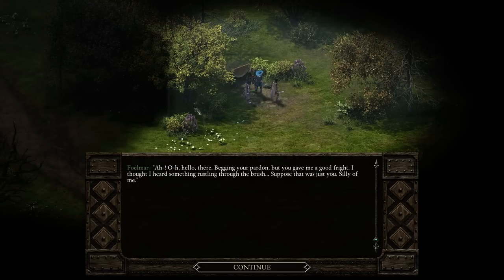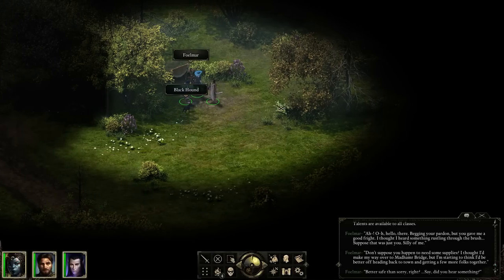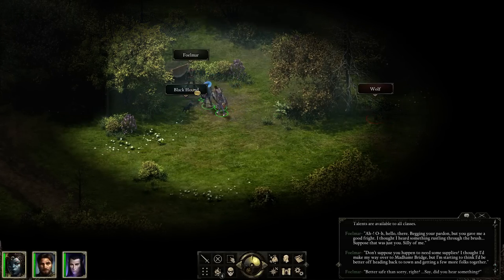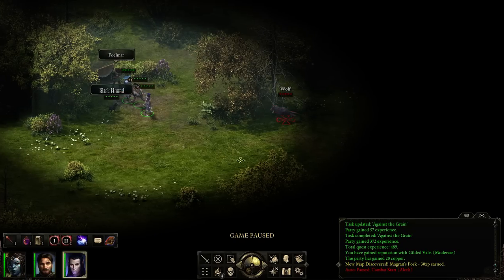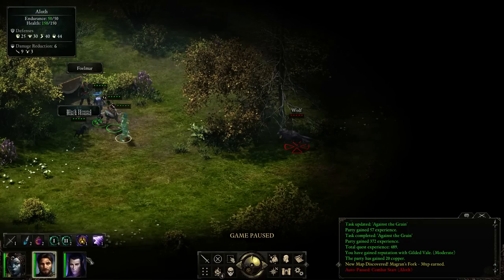Fulmar, hello! Oh, hello there! Begging your pardon, but you gave me a good fright. I thought I heard something rustling in the brush. Suppose that was just you. Silly of me. Don't suppose you happen to need some supplies. I thought I'd make my way over to Mad Arms Bridge, but I'm starting to think I'm better off heading back to town and getting a few more folks together. Better safe than sorry, right? If it's just one wolf, we can take it out pretty easily without expending any sort of resources whatsoever.